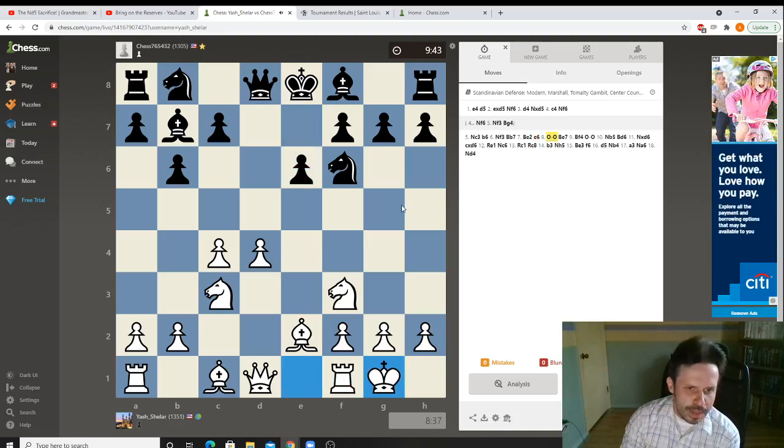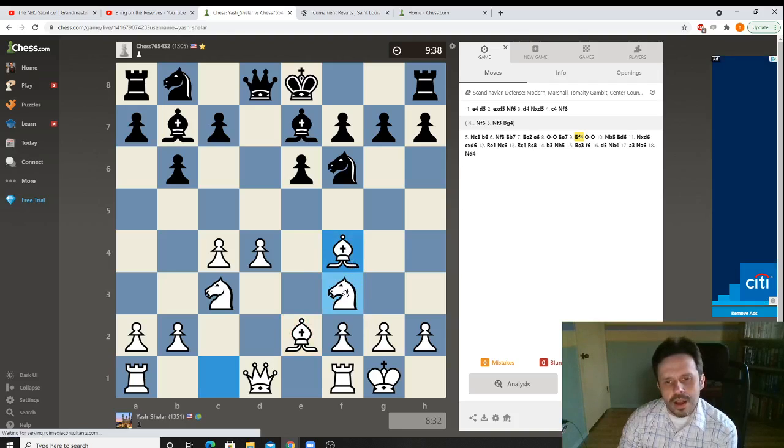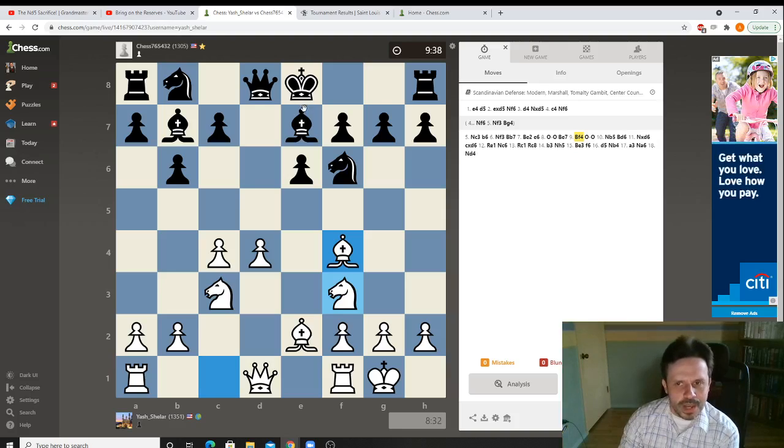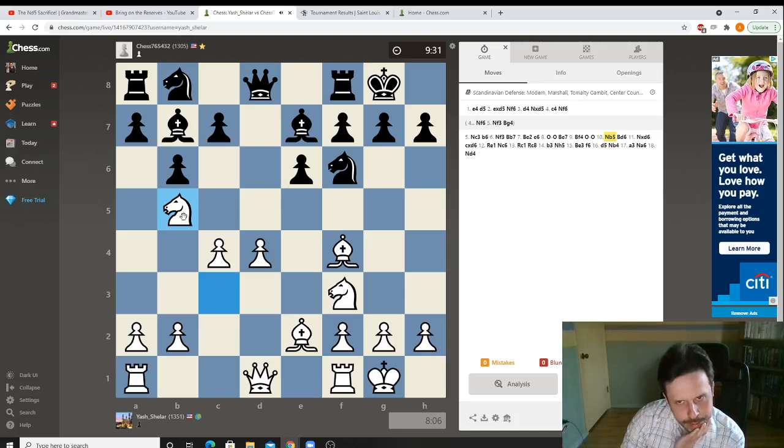Castle — nothing special here. Black got ready to castle, and we developed pieces. So, we have a little bit more space, our pawns control the center, we have two pretty good knights and two fairly good bishops. But Black is quite solid. Black castles, and now Yash came up with an interesting idea.